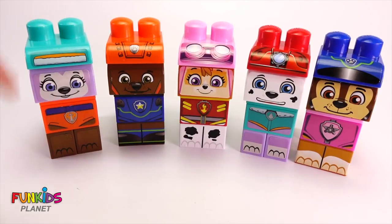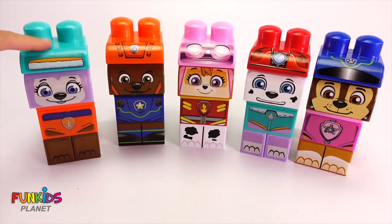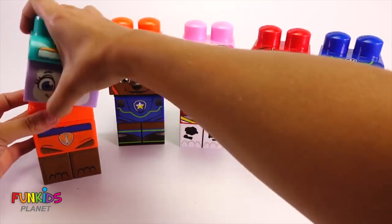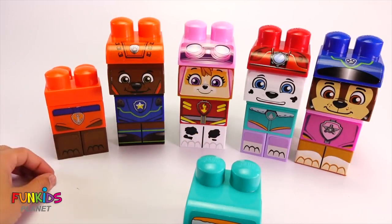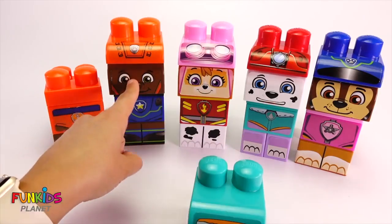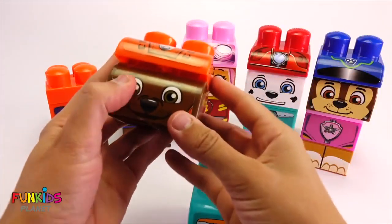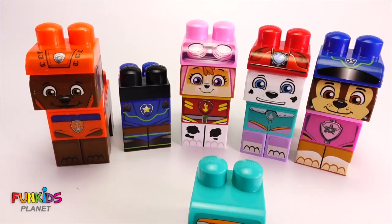Let's look at this head first. This head is definitely turquoise and purple, and this body is orange. So let's take off that head. And now we just have an orange body. Which one of these heads is orange? Is it this one? No. How about this one? No. This one? That's right. This is Zuma's head. Zuma wears orange, so he goes on the orange body. There we go.